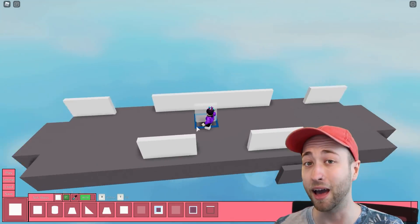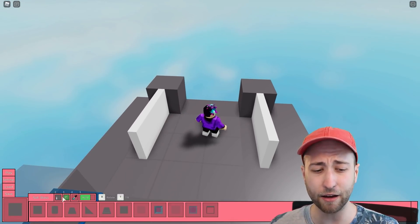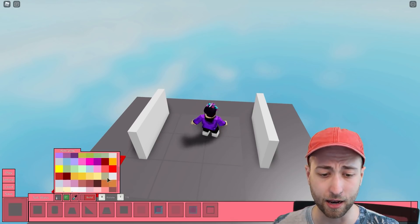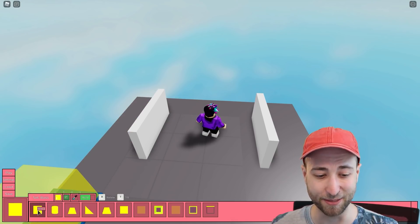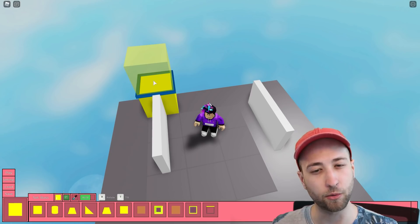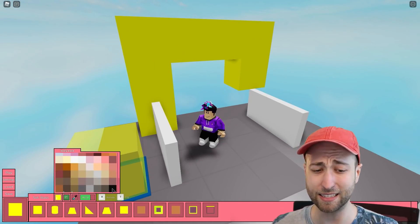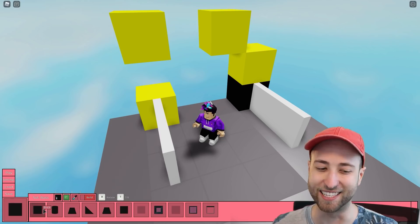I'm having a bit of trouble with math as you can tell. This is what I want for my exit door, and I've just found out you can't paint things — you have to pick a color and then place the thing. So what I'm having to do is bam bam, thank you ma'am — you're gone — and then we'll pick a nice color. I want neon yellow, then we go back to build mode and plonk it down.